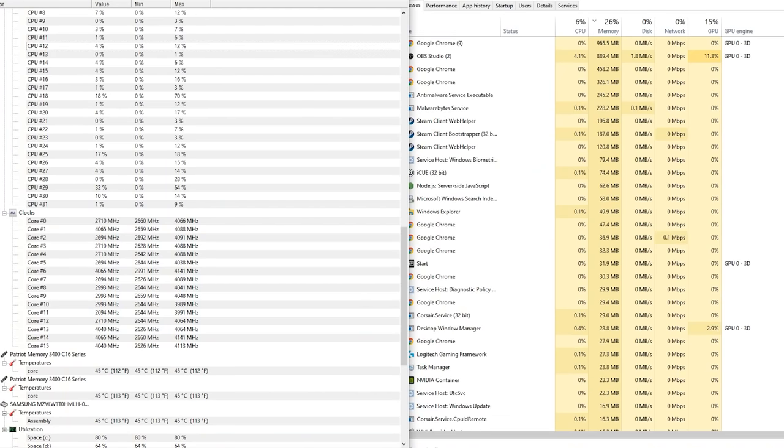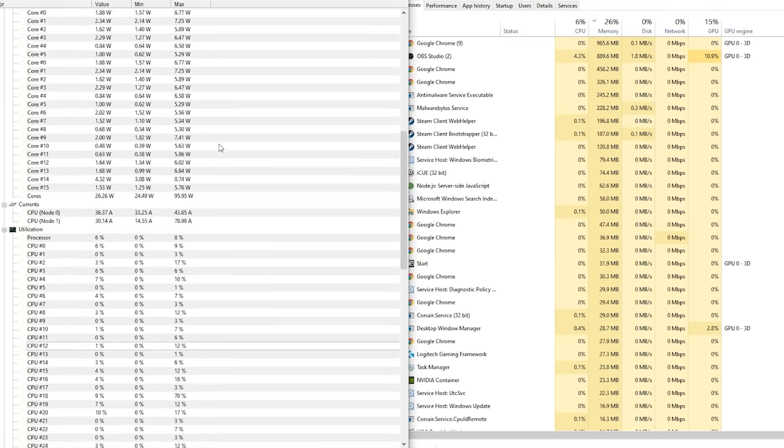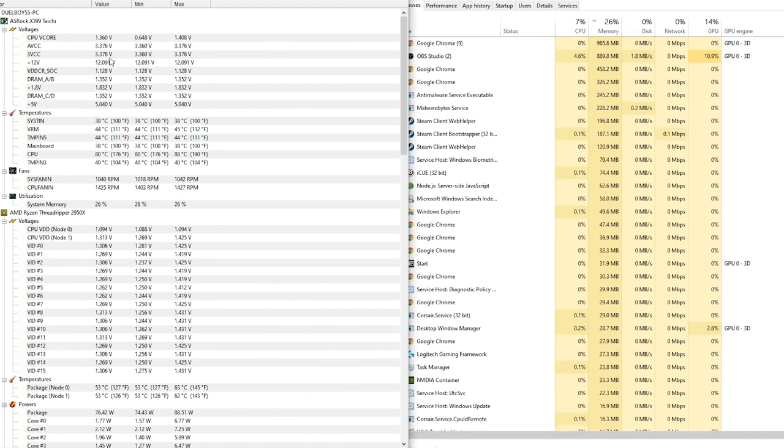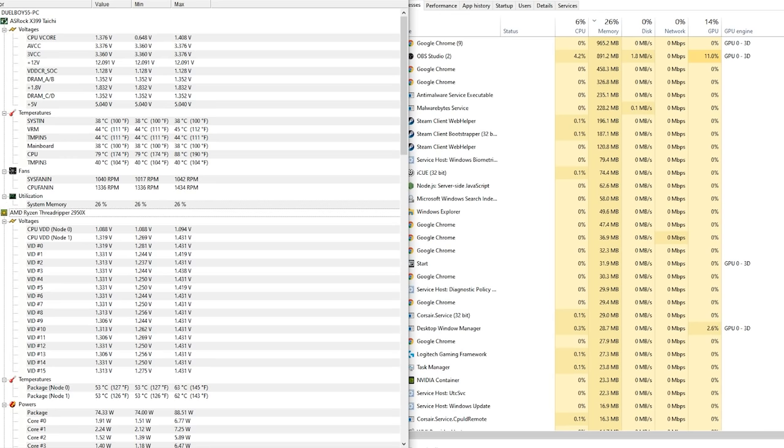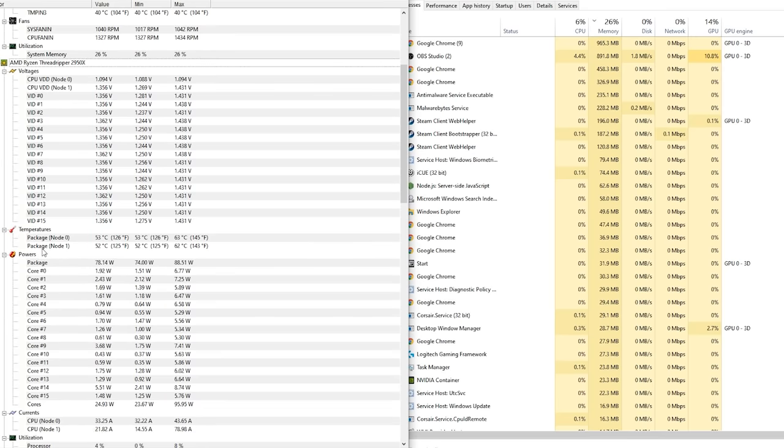I've got both of these open. Let's go with Hardware Monitor first. What you're looking at here is very in-depth data about what is happening with your computer. The most important thing is to find the chip picture with your processor's name next to it, then go down to temperatures. You want this temperature to be as close to room temperature as possible. If your processor is showing 80 degrees Celsius or more while you're not doing anything, your computer is basically overheating at all times.